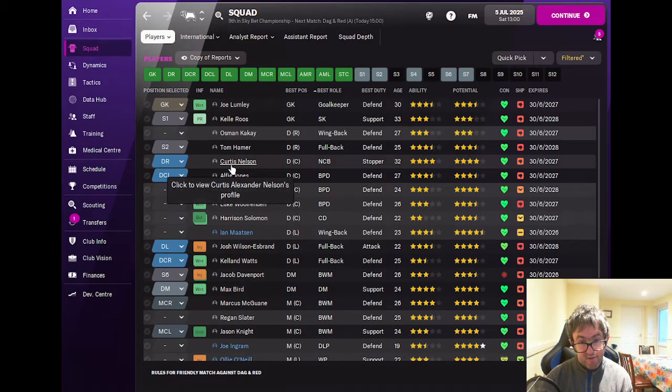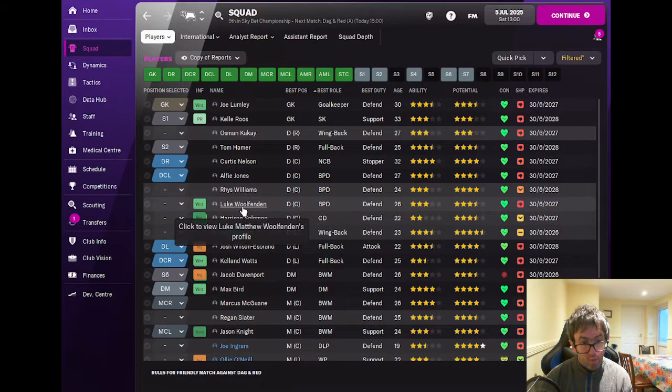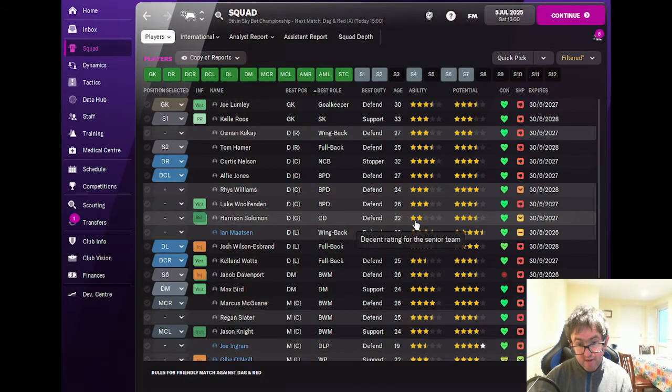At centre back we've got Curtis Nelson, now 32, four star current ability; Alfie Jones, 27, three and a half stars current ability; new signing Rhys Williams, three star current ability, four star potential, 24 years of age; Luke Wolfenden, three star current ability, three and a half star potential, 26 years of age; and Harrison Solomon, 22, two star current ability, three and a half star potential — someone we're looking to move out on loan.